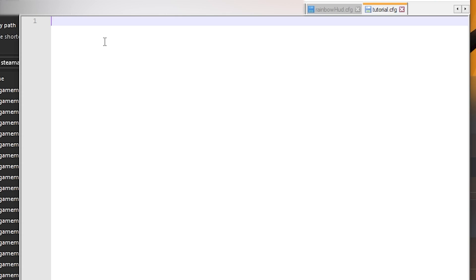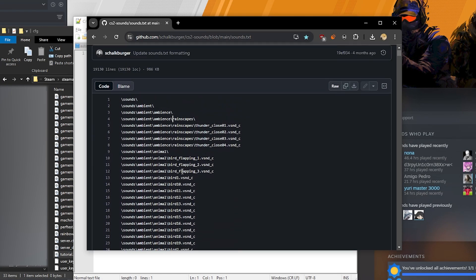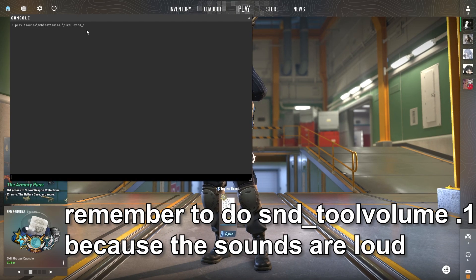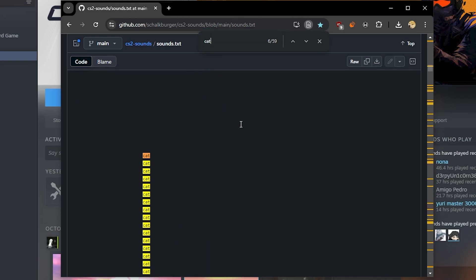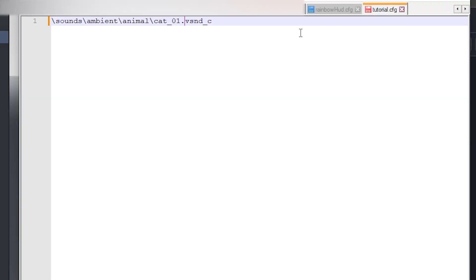You might be thinking: 'I don't even know where the sounds are.' This GitHub repo has all the sounds that you want. If you want to play them, go to your game, copy a random sound path like this, go back to your game and play it so you can hear the sound. Do that a bunch of times to find the sound you want. For example, I want to add a cat sound — Ctrl+F to find 'cat', copy the cat sound path. We already know that the play command is 'play'.